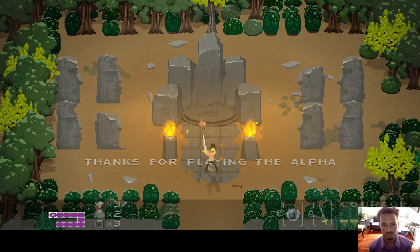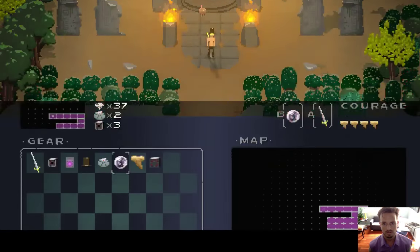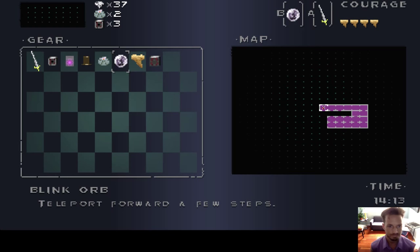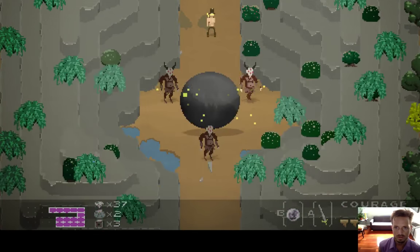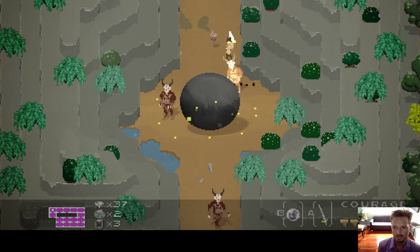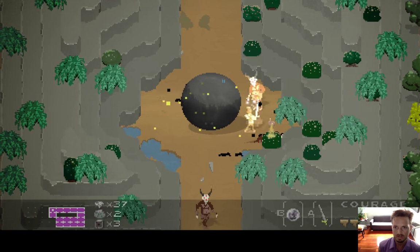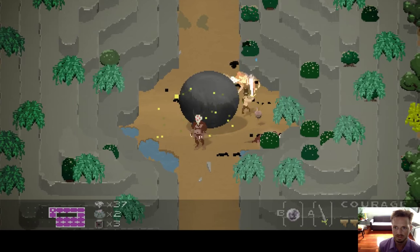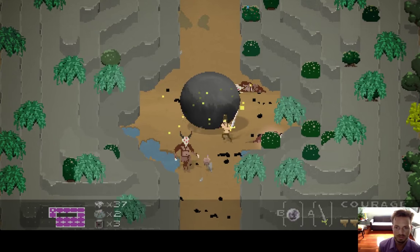I've never used SFML, so I don't know how it does with shaders. Shaders are the real magic of making this game look good. So if SFML works with shaders, I guess it wouldn't be that hard — but I don't know, I've never used SFML. Check it out — I just killed all those guys and it wasn't even hard. That big thing in the middle of the screen really helped to fight them.